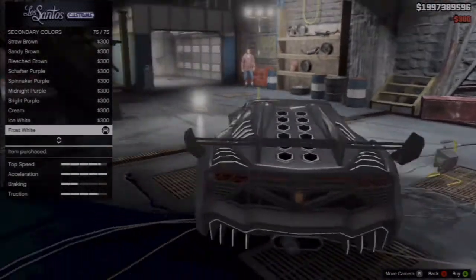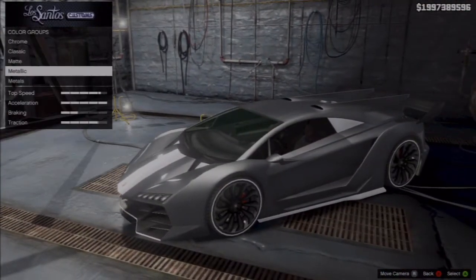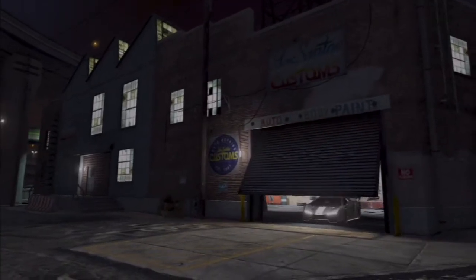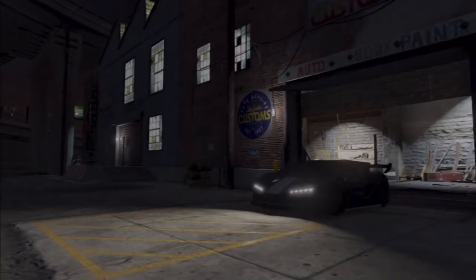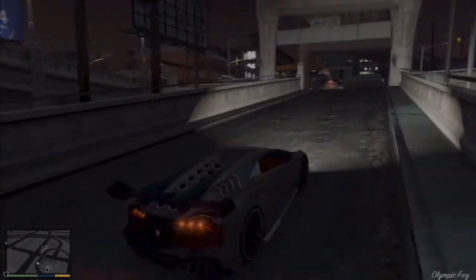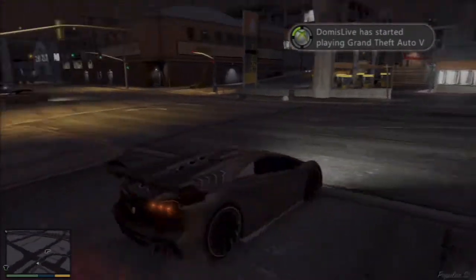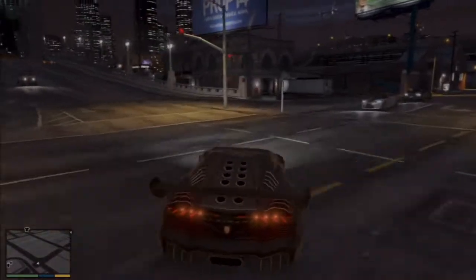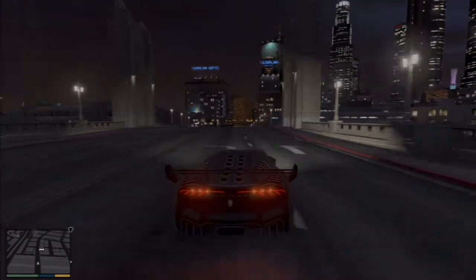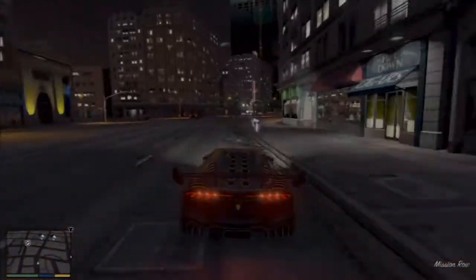These are the colors I went with — I think it looks really nice and clean, very slick. This car is really amazing; it's probably the fastest car. The Turismo had the best handling before this — the Entity has really good handling too, but the Turismo had better braking. Driving this car, though, the handling is just incredible and the acceleration is off the chart. I'll probably make a video showing this car up against the Bugatti, the Entity, the Turismo and others. It just feels like it handles a lot better and accelerates extremely fast.